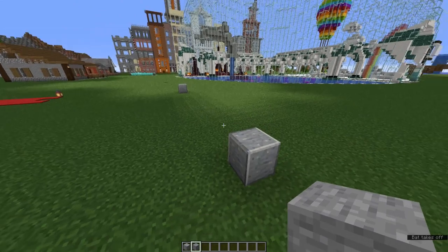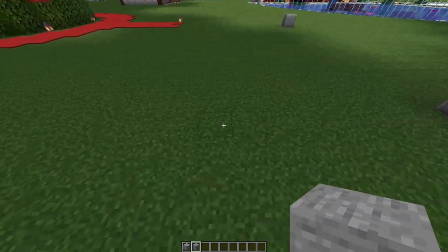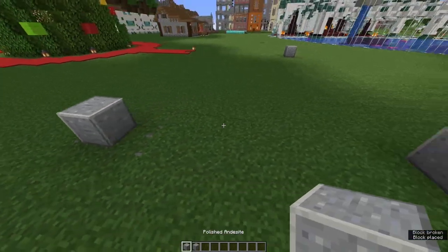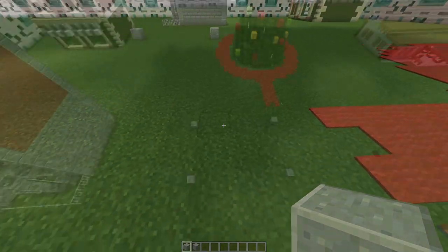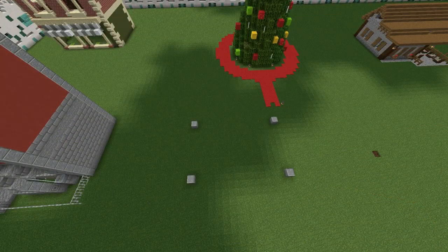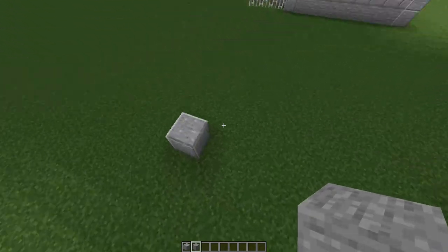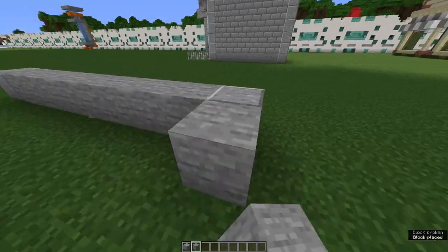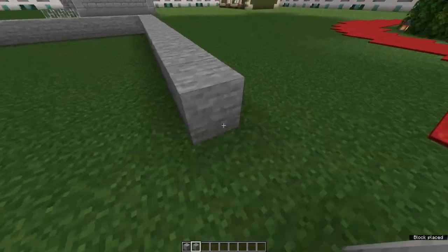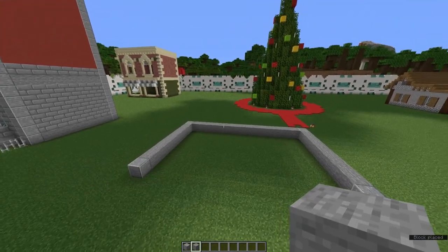Now come to either of these corners and count 9 blocks back. On the 9th block, place an andesite. Do this on both sides. This is what it should look like. Now grab out your stone and on every side except for the front, place stone at the very bottom layer like this. That's what it should look like.